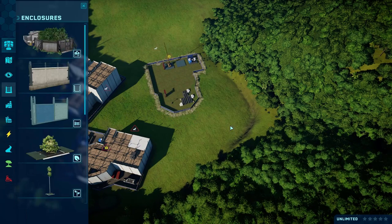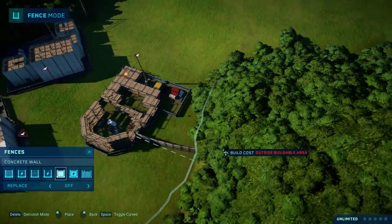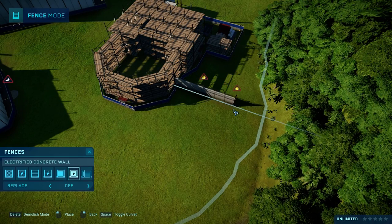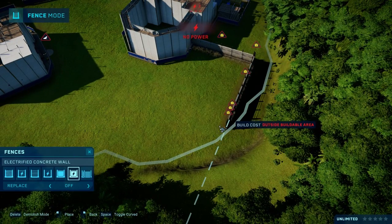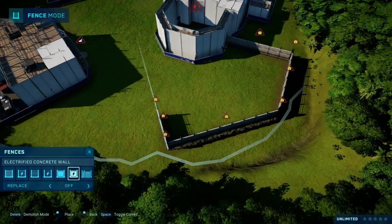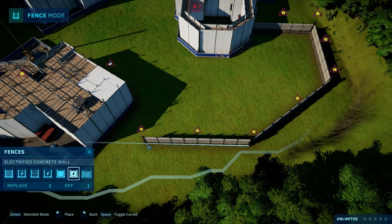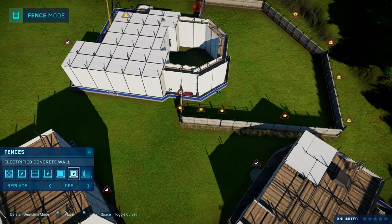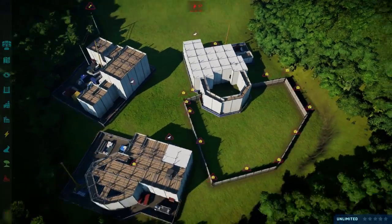We just need a little space — not that much, but enough so we can use as much space as possible here for enclosures. Let's grab the power line and go like that, a little bit straight over here. It doesn't need to be perfect in this little area because this is not our main park.